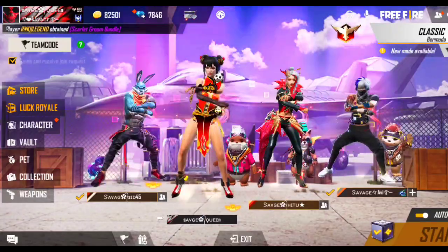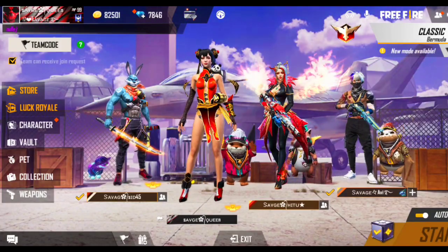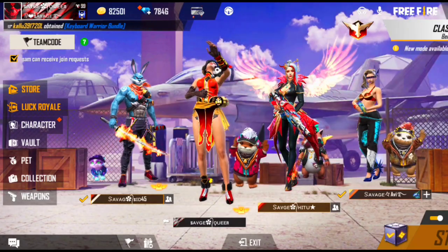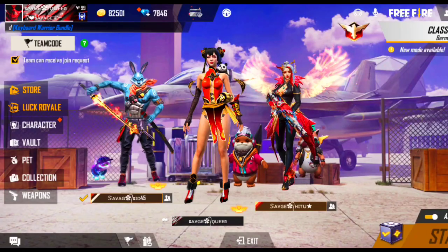Welcome back to my channel Savage Queen and again I am back with another video. In this video we are going to give a redeem code today. This is Rocky Pet, Diamond Royal Voucher, and Parachute Skateboard. So these are all things that you will get with a redeem code in this video.